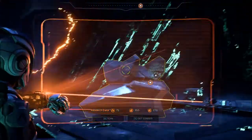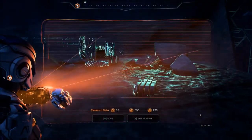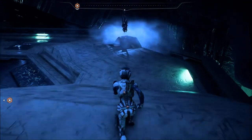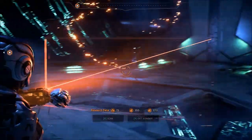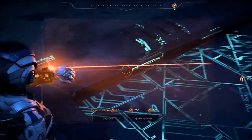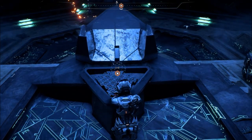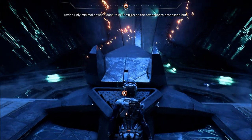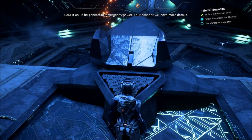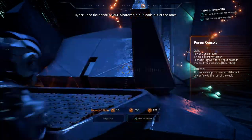I just want to be really thorough, because I keep finding stuff that I almost don't find. What about this wall? All right, let's check out all this power console interface. Is it going to open that door? I don't think it triggered the atmosphere processor, but... Pathfinder, a conduit beneath the floor just activated. Fluid is running through it — it could be generating emergency power. Your scanner will have more details. I see the conduit, Sam. Whatever it is, it leads out of the room.